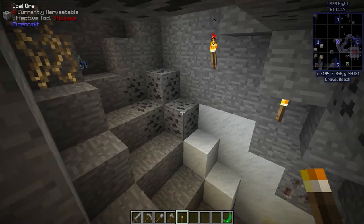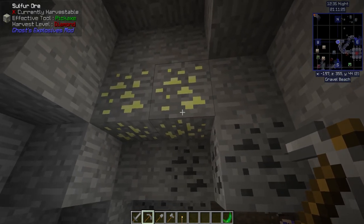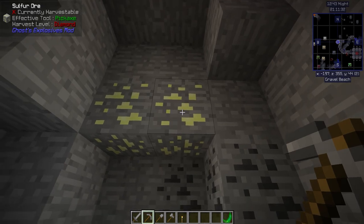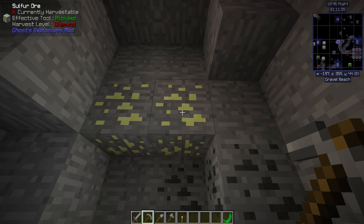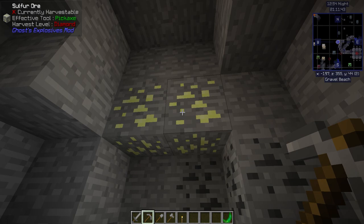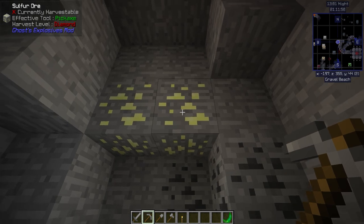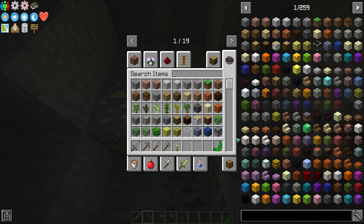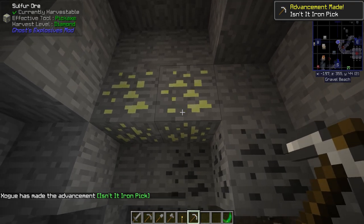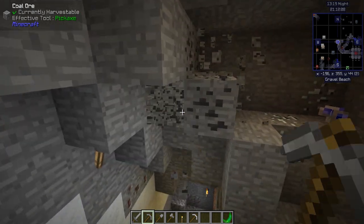My point is, come down to the mines and don't only mine what you know — mine everything. Just make sure when you're looking at it, check the tooltip. For example, this is sulfur ore and we have a stone pickaxe. That red X tells you it's not currently harvestable. If it's a checkmark, it is currently harvestable. If it's an X, don't mine it. The harvest level tells you what you need in order to mine it. 'Diamond' does not mean you need a diamond pick — it means you need something that can mine diamond, such as iron.